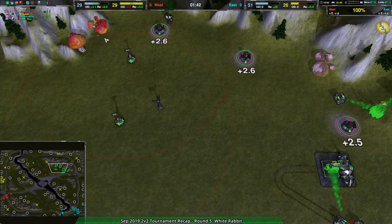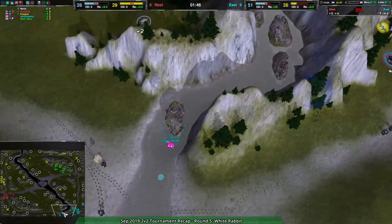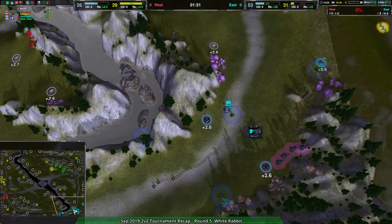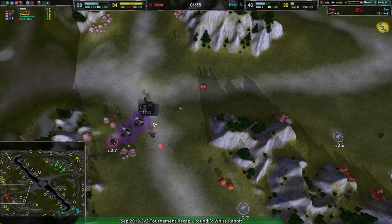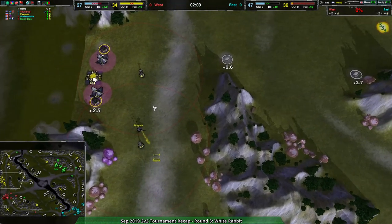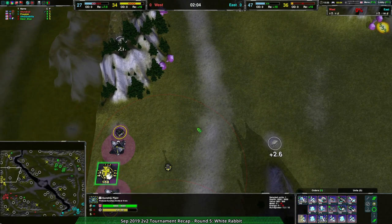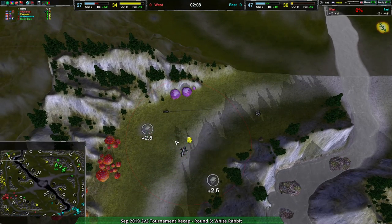Steel Blue is coming in and built up pretty quickly. Ultra Godzilla's having a bit of a harder time, as they're starting in the corner. At the same time, the Western team is barely going — they're getting a lot of reclaim, but their economy is way behind. Firepluck has built a wasp and is focusing primarily on defenses.